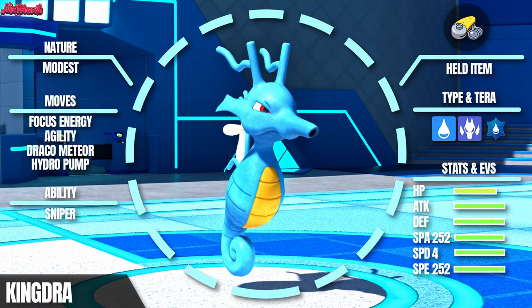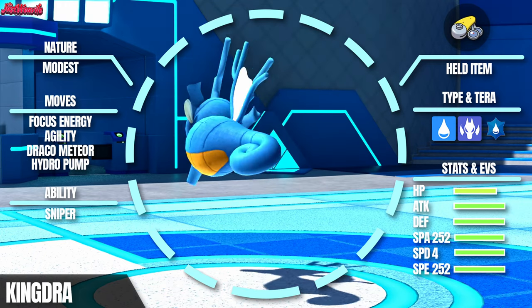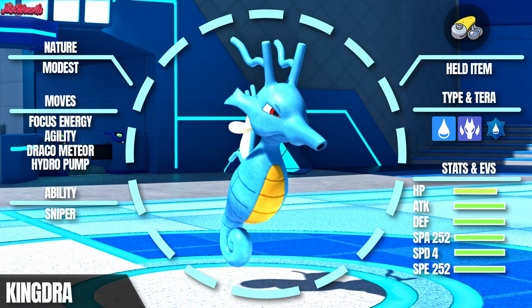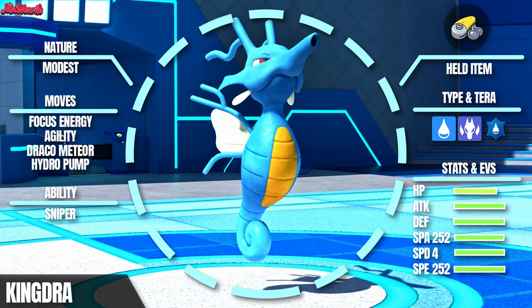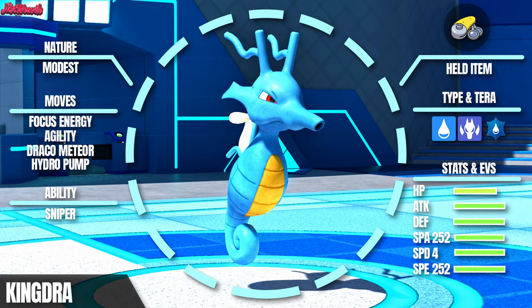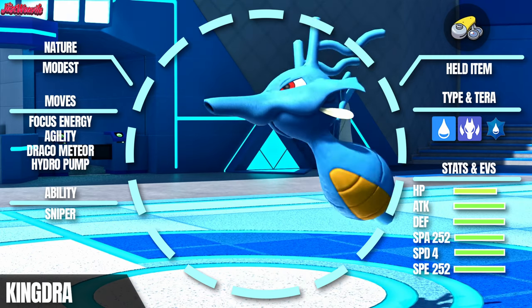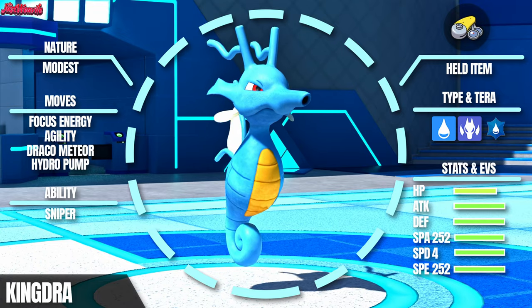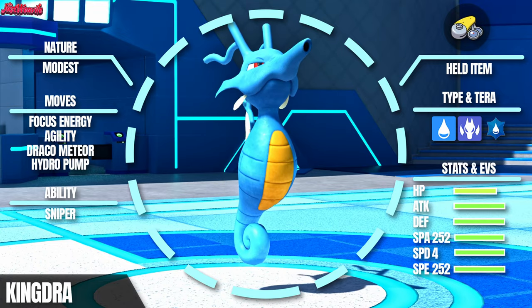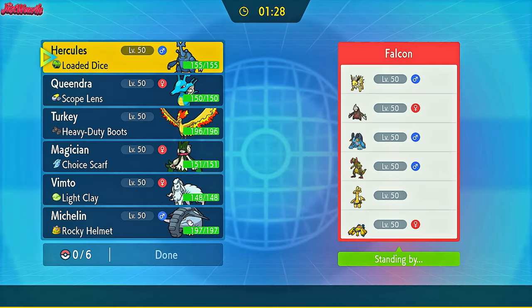And now it's time for the grand finale. With Agility and Focus Energy set, Kingdra can unleash Hydro Pump and Draco Meteor with guaranteed critical hits thanks to Sniper and Scope Lens. Prepare to watch your opponent's health bar plummet. So are you ready to ride the waves of victory with Kingdra? Stay tuned as we dive deeper into strategies, tips, and some epic battles showcasing this incredible setup. The first game is against Captain Falcon from the Pokemon Battle Hub Discord, which you should definitely join if you want to battle.